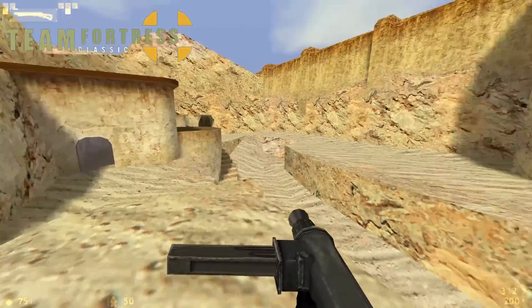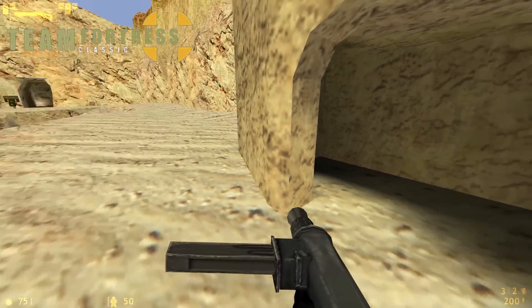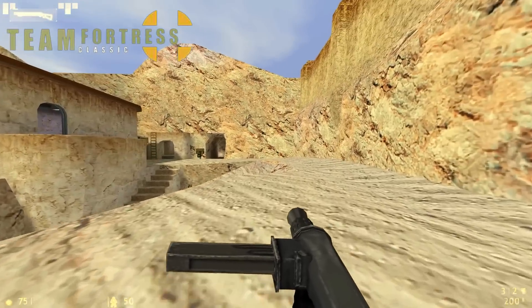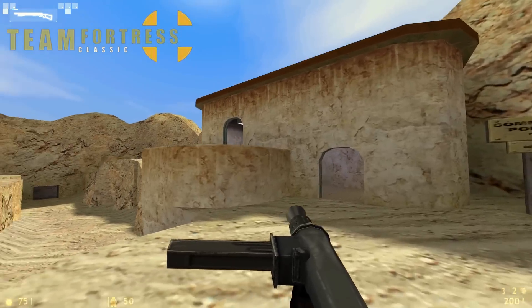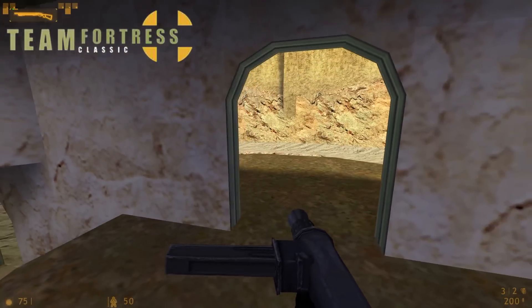Outside of spawn, the layout is basically the same, but instead of having separate med and ammo packs, there's just these backpacks that give you both. The first control point layout is the same, and again, another ladder.